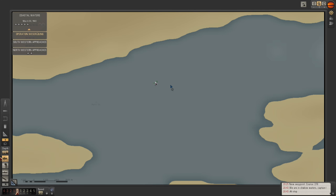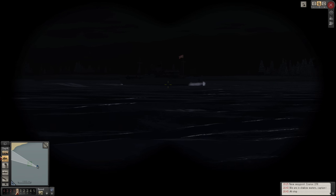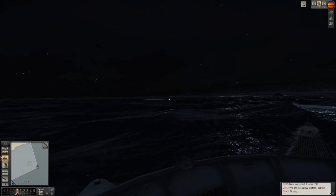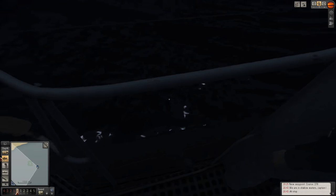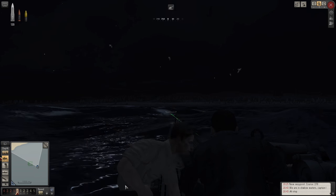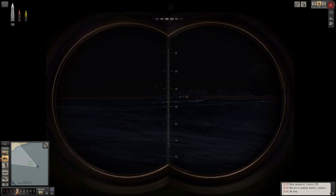The first ship we've seen in days - it looks to be a Norwegian merchant. Yep, there he is, Norwegian flag flying. He's friendly at the moment. We're going to get some deck gun action going on - he's not going to fire back at the moment. And I'm not too worried if he does call in for reinforcements, because we do need a little bit of action. There's very little happening on these waters. Obviously we are nine days away from the invasion, so no need to panic just yet.